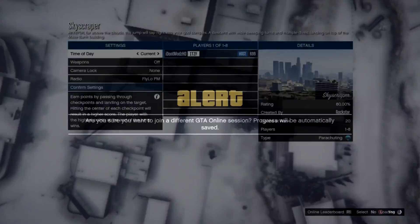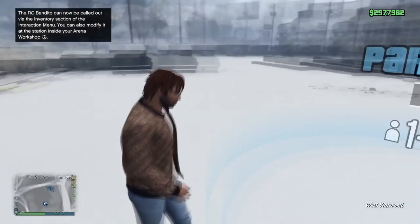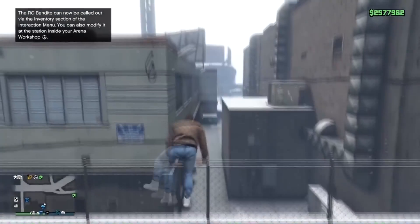It will say 'are you sure you want to join another session?' Join them a second time, you'll get a different alert saying 'are you sure you want to change your targeting mode?' Deny it and you'll come to this screen right here — and then boom, you guys are done. You're now at your apartment.